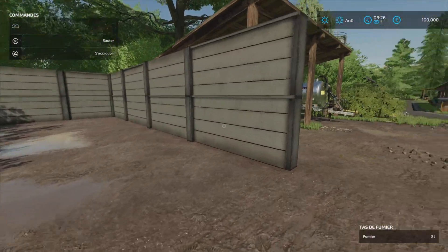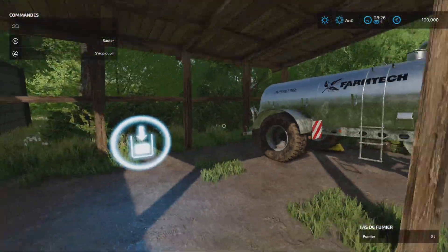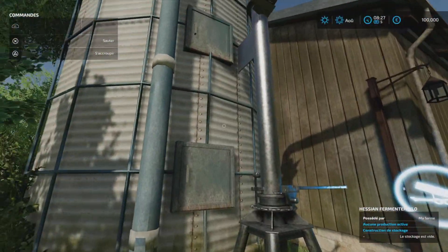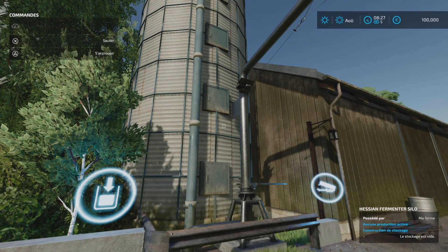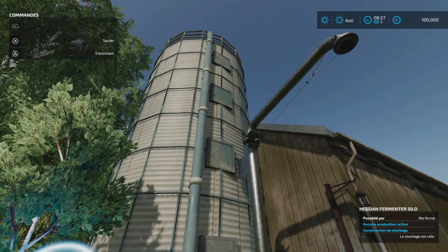On a la fumière pour stocker le fumier. Là on a une petite cuve. Et là, alors, ça c'est un silo — dedans vous pouvez mettre paille, foin, herbes hachées et herbes, et ça transforme en ensilage.